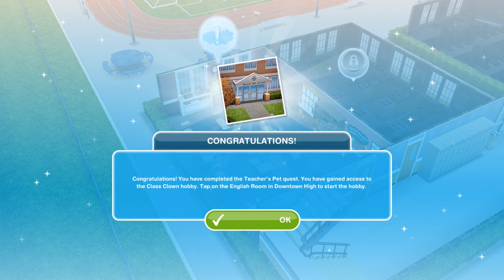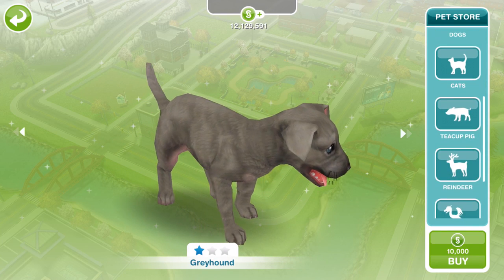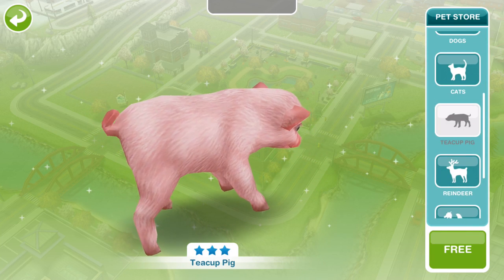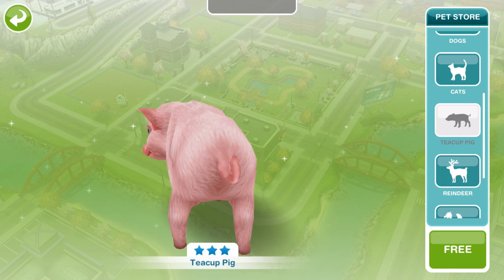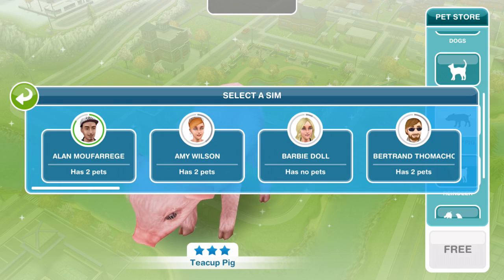Congratulations — you have completed the Teacher's Pet Quest! You've gained access to the class clown hobby. Tap on the English room in Downtown High to start the hobby. Because we completed it within time, we earned the teacup pig pet, which you can find in the pet store. The first one is free — look at that little teacup pig!